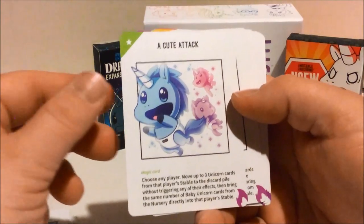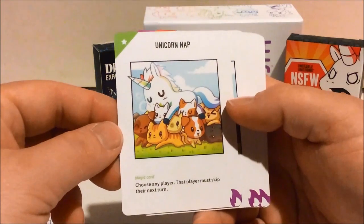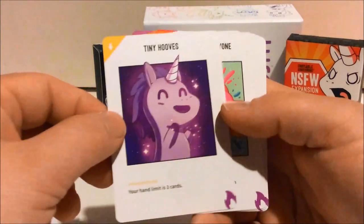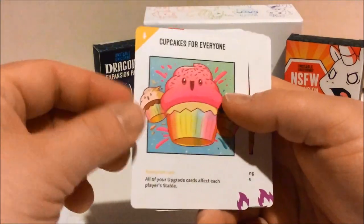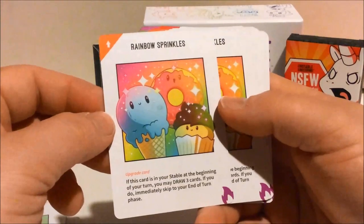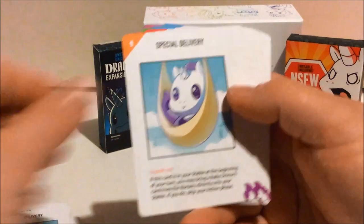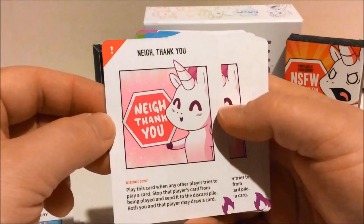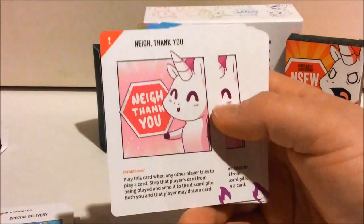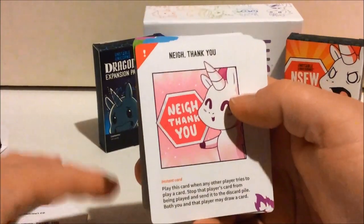A cute attack — this is a magic card. They're always noted by the symbols up there. A unicorn nap. A unicorn tiny hooves. Cupcakes for everyone. Rainbow sprinkles. A special delivery. A nay — thank you. So a bunch of different nay cards. What's actually nice about the new Kickstarter expansions coming out is they'll have more instant cards that aren't just nays, so it's kind of exciting.